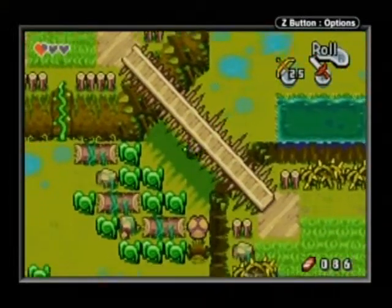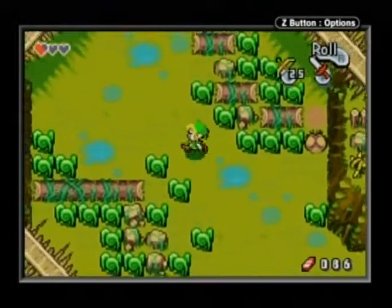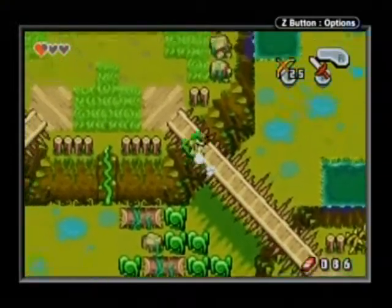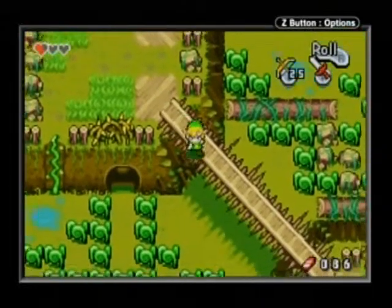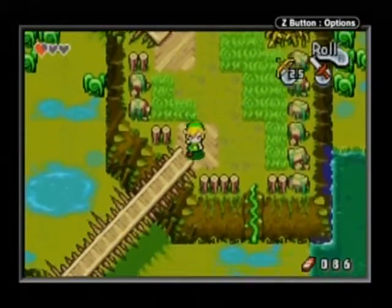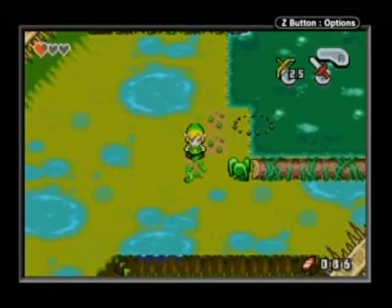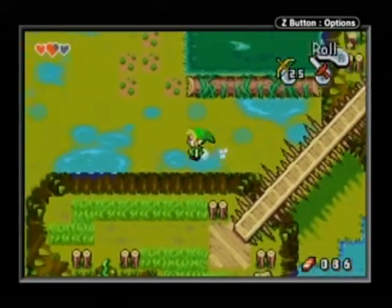We just got the first kinstone piece. Now we can make a little shortcut here — maybe we'll come back later once we fuse kinstones. So we're going to try going this way now and hopefully we don't die, because that would kind of suck. I was cutting grass so I can find a heart, and I finally did.